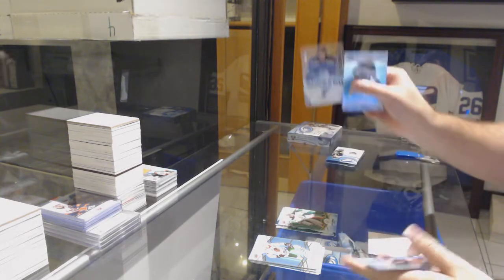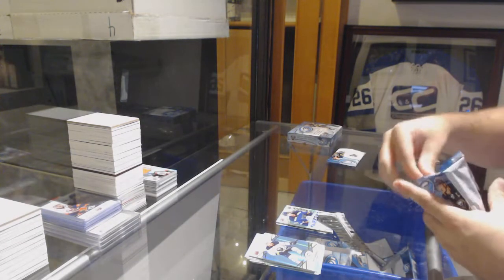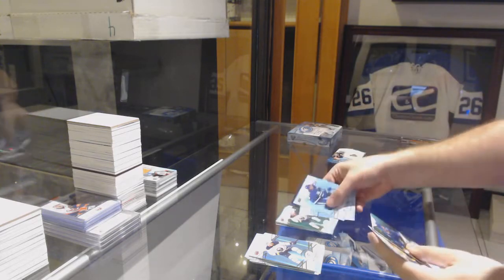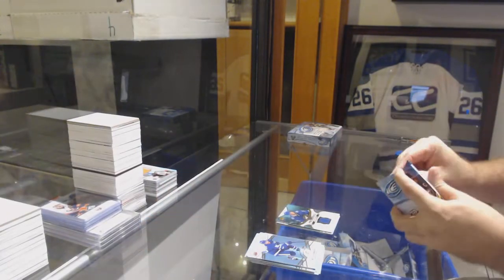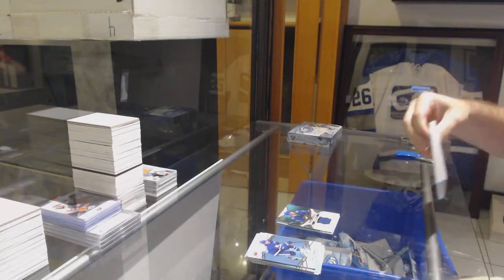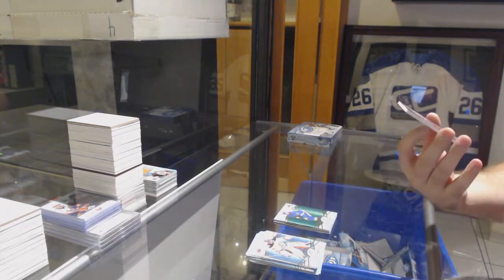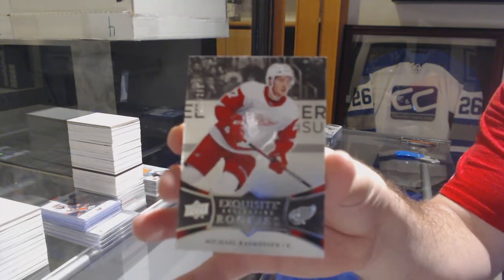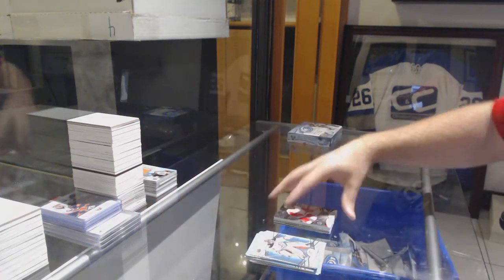Green for the Anaheim Ducks, John Gibson. Sub-zero rookie for the Blues, Jordan Cairo. Green of Skinner for the Sabres. And an Anthony Sorelli for the Tampa Bay Lightning rookie jersey. These packs are like candy. We've got a Ryan O'Reilly green for the Blues. And a $2.99 exquisite rookie, Michael Rasmussen. So that's two exquisite rookies for the Red Wings, Michael Rasmussen.